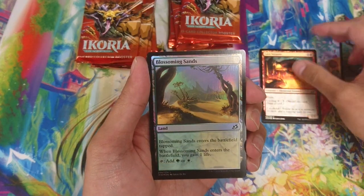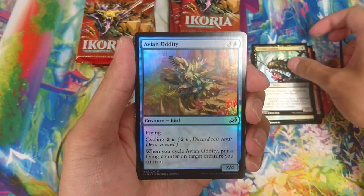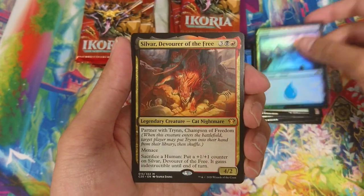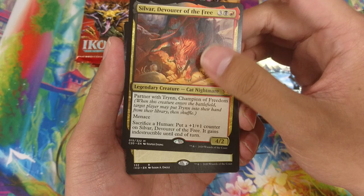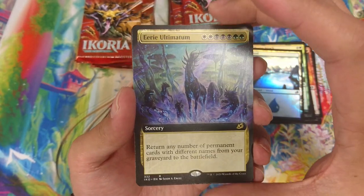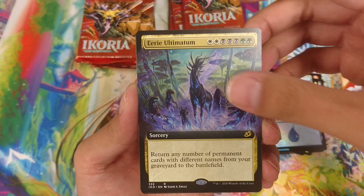Inside you'll get a bunch of foil commons and commons, then a foil land. There's also a commander slot, so you'll get a card that is only in the commander decks. You'll also get extended arts - these are exclusive, you can only get them in collector packs, you can't get them in any regular booster packs or anything like that.